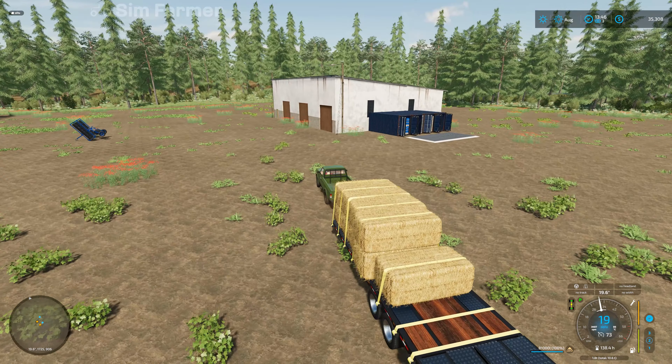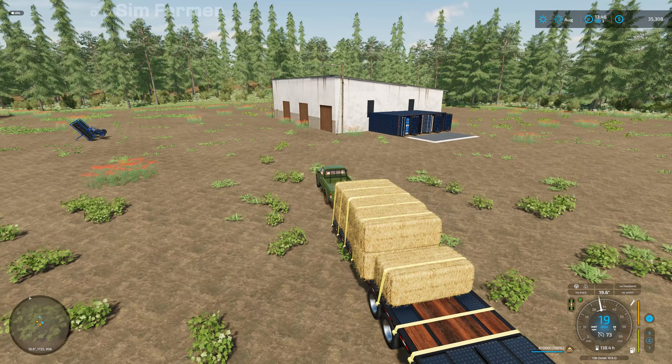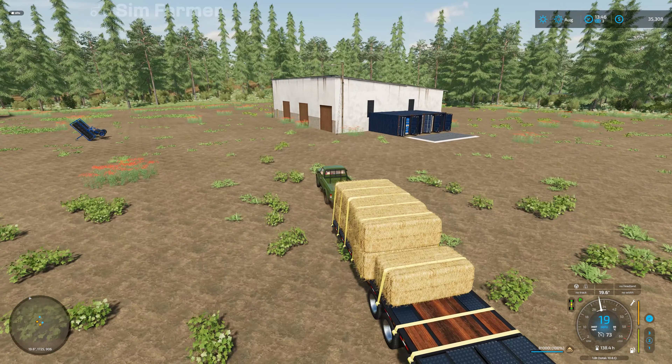Let's check what the actual current price is - wow, a whopping $33. I am playing on a hard economy so we're never going to get the best prices, but it's better than nothing and it'll be our first income from something that's not wood. So there we go - $2,759 for those nine bales, which was 81,000 litres of straw. Well, it's a few more dollars in the bank and it covers the cost of the herbicide and maybe a bit of diesel as well.